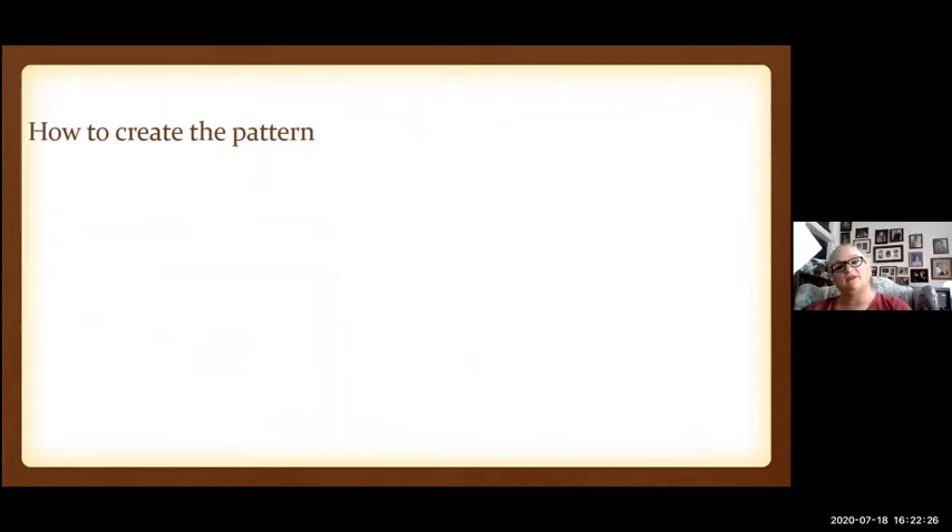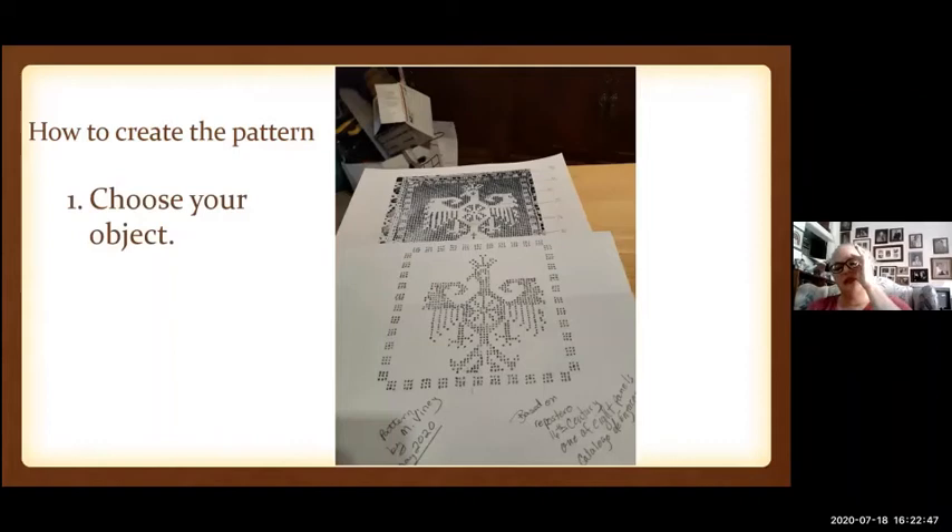Let's discuss patterning from a period source. First thing you've got to do is choose your object. With this particular colcha, you have like 42 to choose from. I made a copy of the original panel that I want to redo, and down below I have gridded it out. In this case I'm using a ten-square grid — one-tenth inch squares — so every one-inch square has essentially a hundred squares in it.